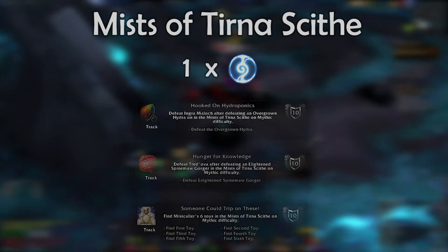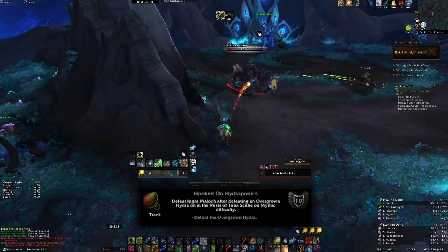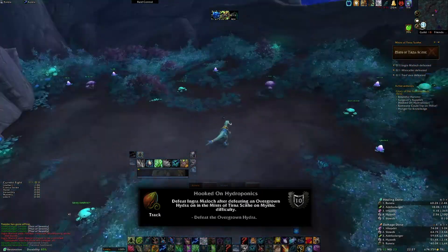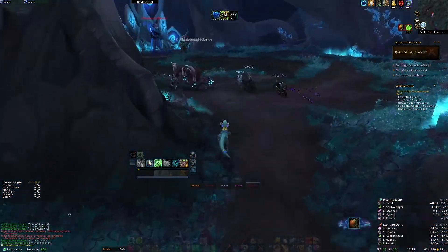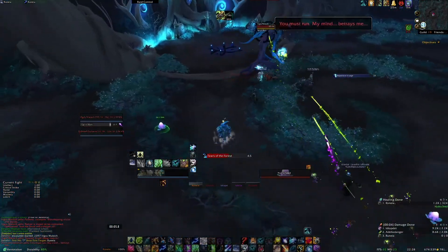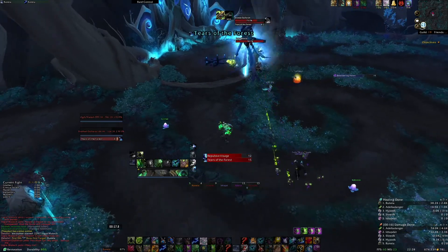There are three achievements within Mists. We'll go through them in order. The first achievement is fairly easy. Hooked on Hydroponics requires you open the Thorny Gate before the first boss, and carry a seed through to the boss room and place it near the boss. Only players of the Nightfay Covenant can open the gate, but once the seed's moved, they can leave. So if no one has a Nightfay alt, you can ask a friend to pop in and do this for you, then leave.